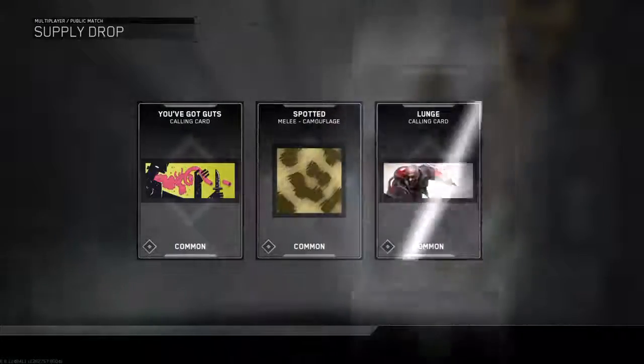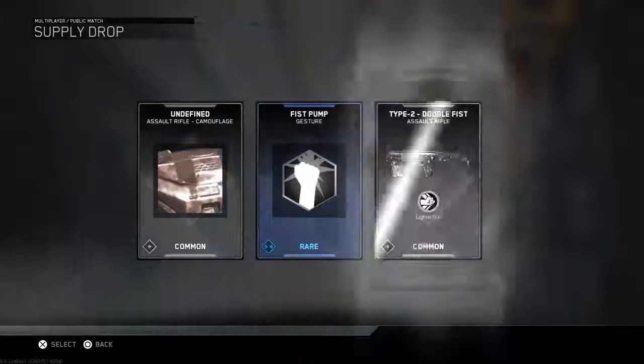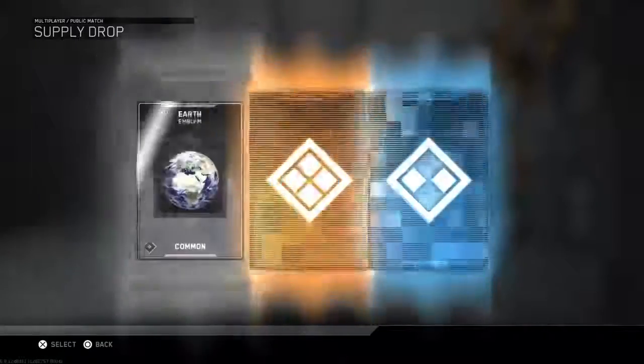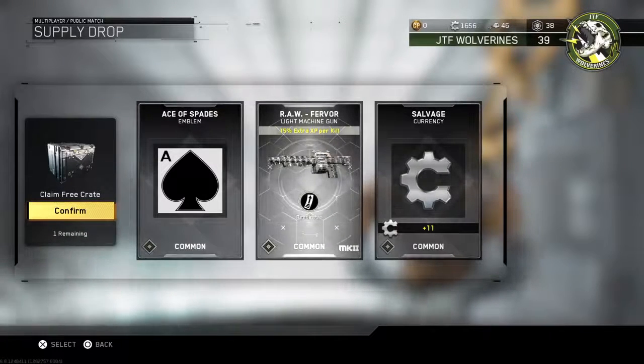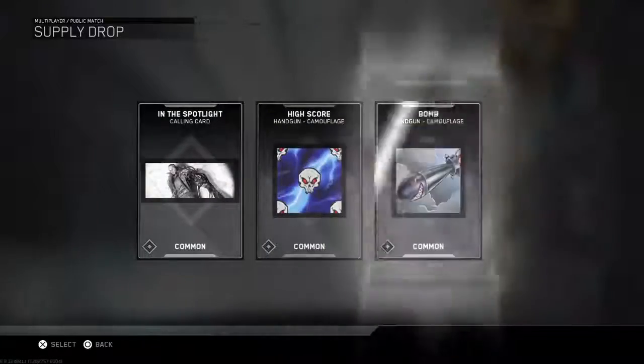Let's go ahead and do these. We got five free crates to open, then we're going to use our last 10 points. We got You've Got Guts, spotted camouflage, and Lunge calling card. These are free — they don't cost me any points whatsoever. We got a fist pump gesture — that's pretty rare — an assault rifle, and another camouflage. Seems like they just love camouflages. We got the latest accessory calling card, a camouflage, and an Earth emblem. Not really sure if there are certain days where the drops will be different. We got a light machine gun, an emblem, and salvage currency. Not really sure what salvage is — I didn't even know about supply drops until today.